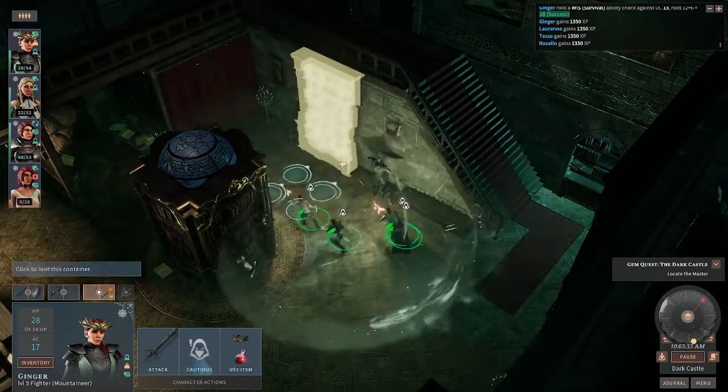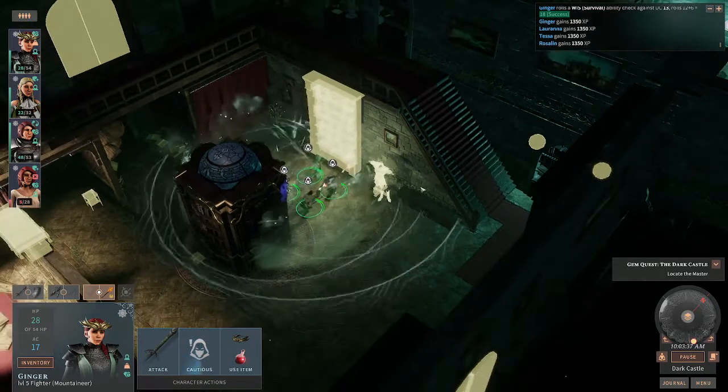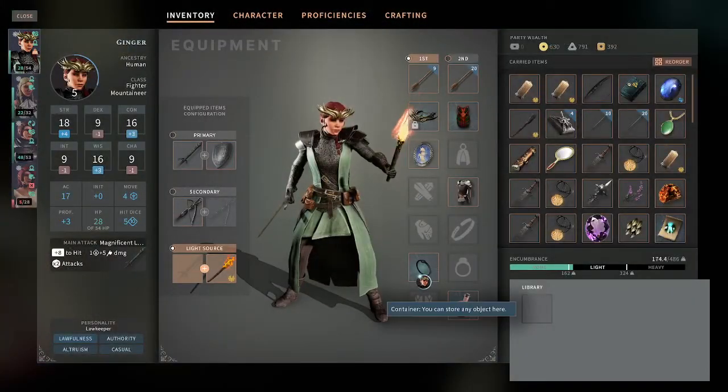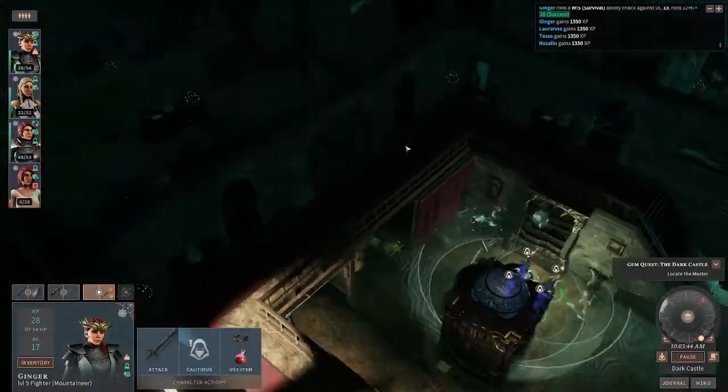So one of those things is this bookshelf. We'll go ahead and click on it, and if we hold down that alt key it just lights it up. It makes it very easy to make sure you haven't missed anything in the zone.